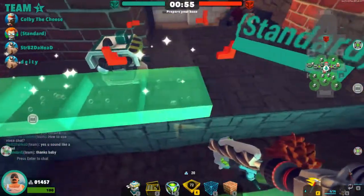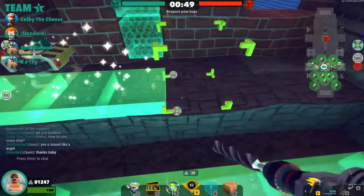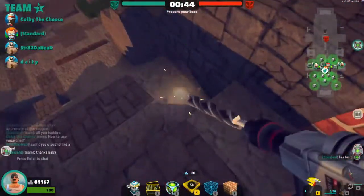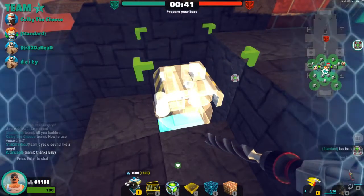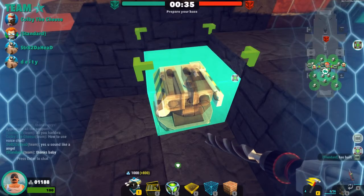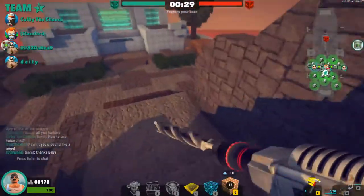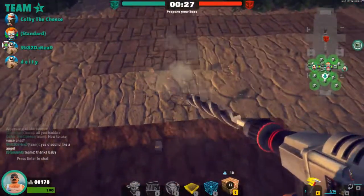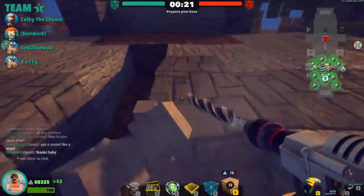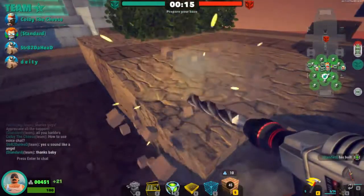One minute remaining. I'm gonna put another turret right here like I said I was going to. Nice — we got a good radar placement. I like this, this is good. So I'll put a sixth right there. I'm gonna get as many bricks as possible now that I got five turrets set up. In a perfect world you'd like to get up to seven or eight by probably five or six minutes into the match.